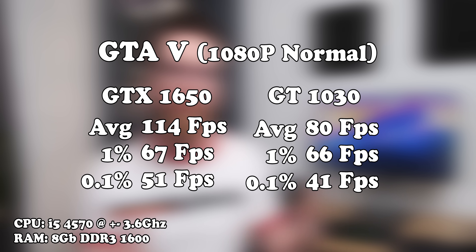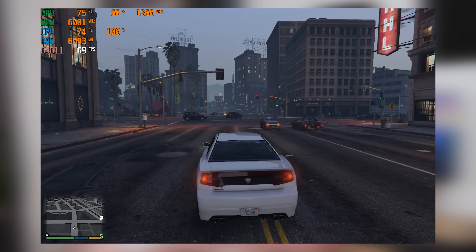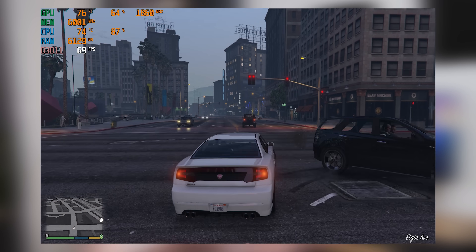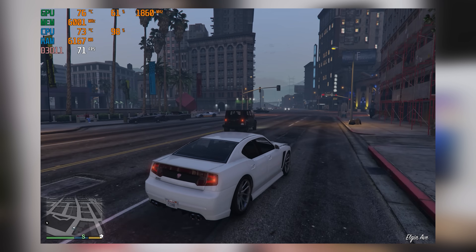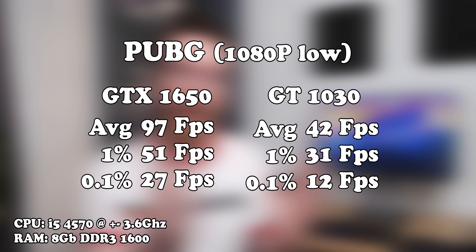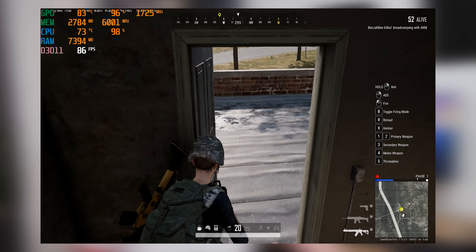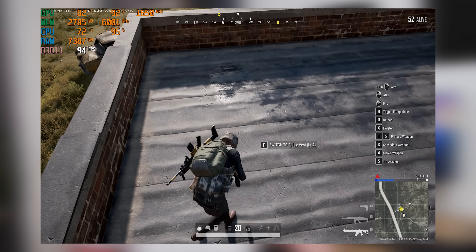With GTA 5, the difference between the two isn't massive at normal settings. But remember, GTA 5 really likes having more threads available to it, and a quad-core CPU with no hyper-threading is not ideal for GTA 5. Moving over to PUBG at 1080p low settings, the game is pretty much unplayable on the 1030 — it is a fairly competitive shooter, so big frame drops under 40 frames per second are not great. Whereas with the 1650, it runs PUBG pretty well and it's a decent gaming experience.